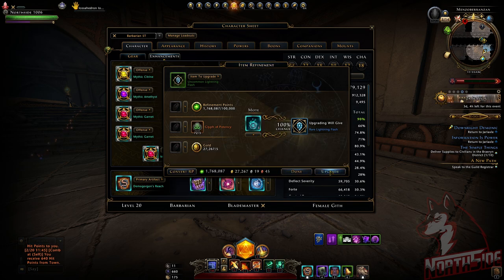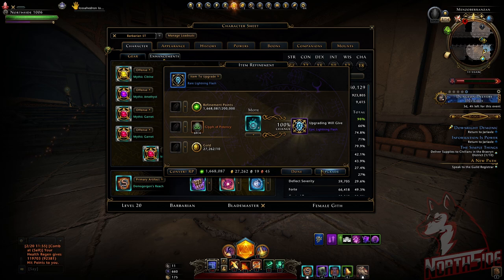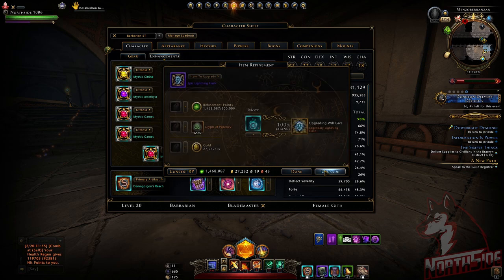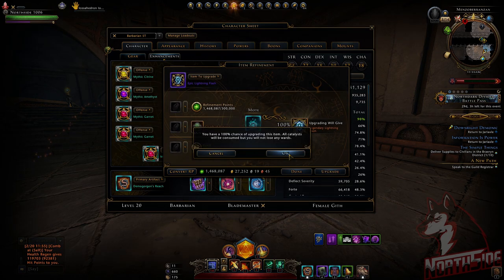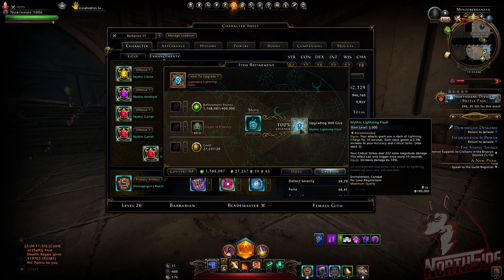To get to mythic you're going to need 4 Coalescent Wards. Now we're going to go to the epic one. Legendary Lightning Flash. And of course mythic Lightning Flash will provide us with 227 extra magnitude damage once every 10 seconds.